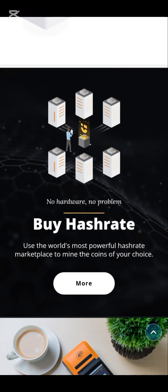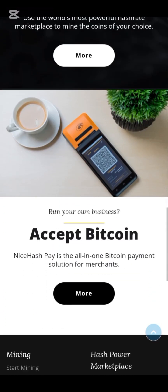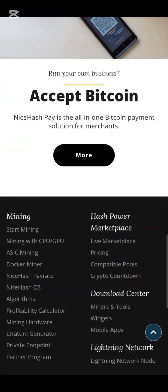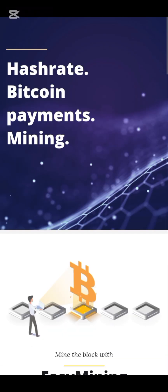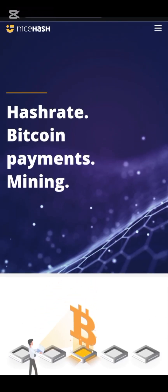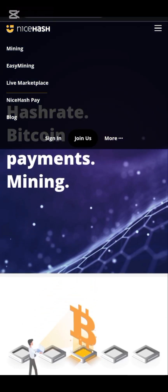What you need to do — no more hardware, no problem. Buy hash rates. Use the world's most powerful hash rate market to mine the coin of your choice. You can accept and mine these coins. These are the things they offer on NiceHash. Click on the three-dash menu and click on sign in or join us.